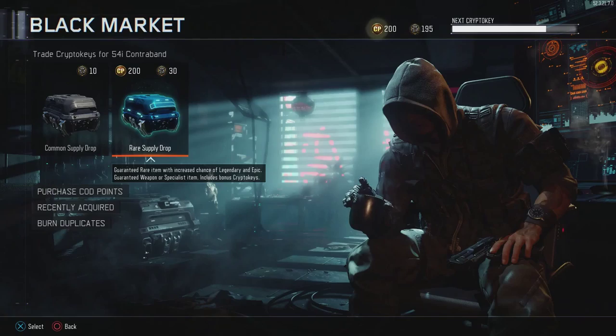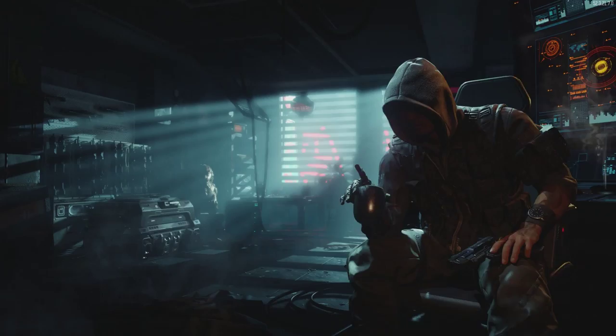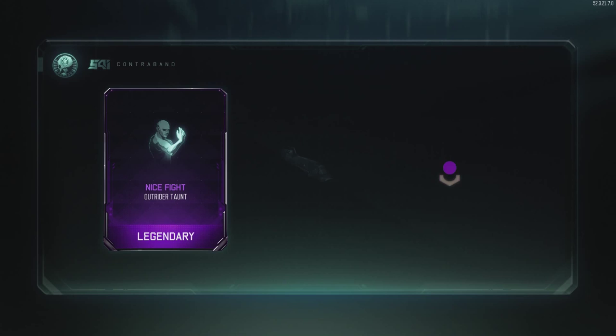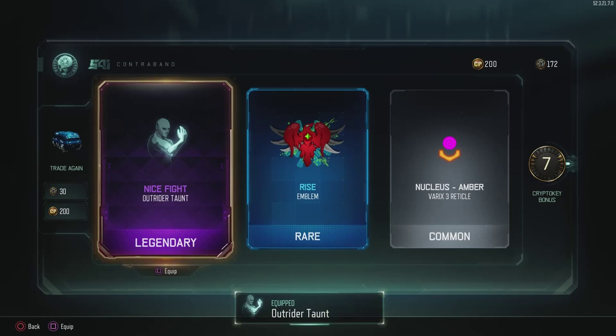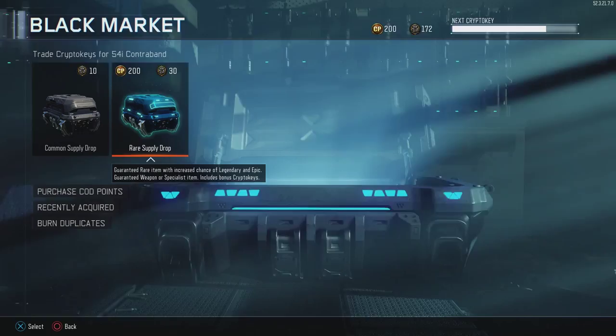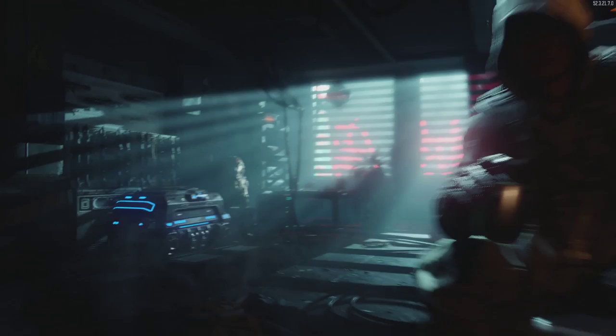Battery Good Game salute, decal, Sursa — kind of low quality as far as case openings go. But let's keep going. I actually do use the Varix with the Scumbag 3 scope, so maybe I'll use this variant. The Outrider taunt seems to be an Outrider exclusive — not 100% sure though. 172 keys to go — Firebreaker gesture, common camo, common camo.